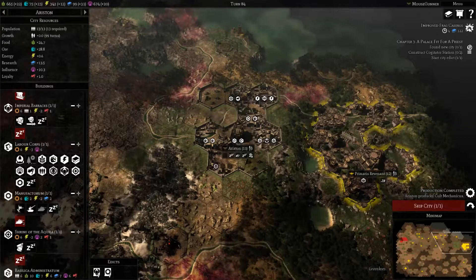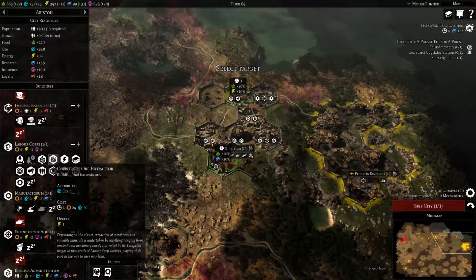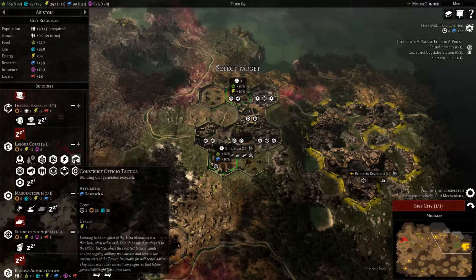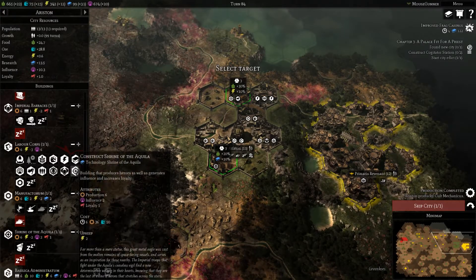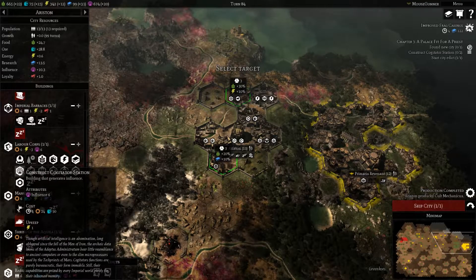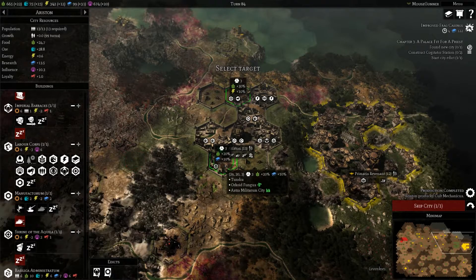I have 75 ore. So what do we want to build here? Food's fine. I guess we could go with more research — we've never built one of these. What is the one thing that they want me to build? Influent. Well, it's going to take time anyway. Let's go with the research.